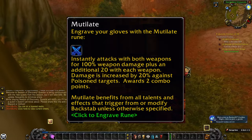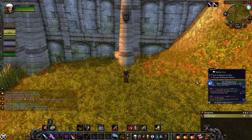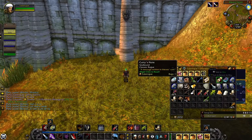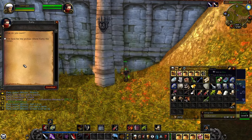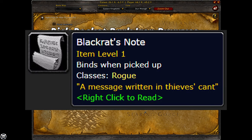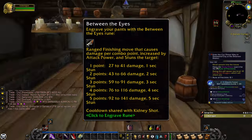The next rune is Mutilate. For Humans, pickpocket Garrick Padfoot to obtain Cuddy's Note, then bring it to Cuddy at 50,52 near the starting area — he's against the wall so you have to get very close to see him. For Dwarves, pickpocket the Dark Iron Dwarves south of Helmsbed Lake until you obtain Black Rat's Note, then bring it to Black Rat at 57,45 — he's also stealthed so get very close.